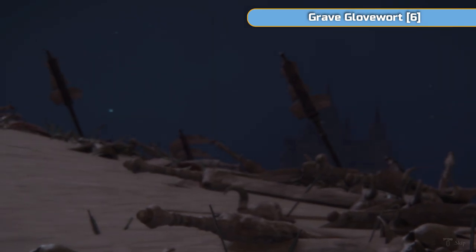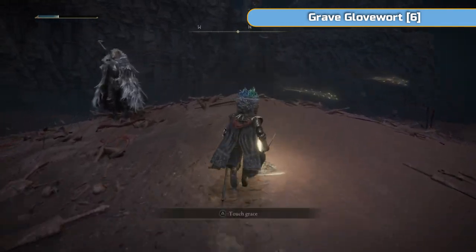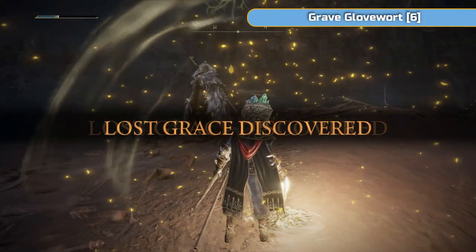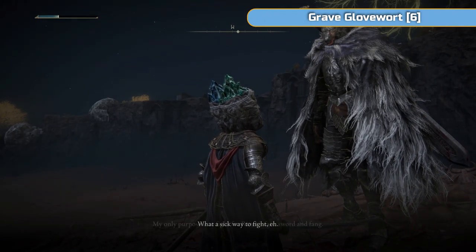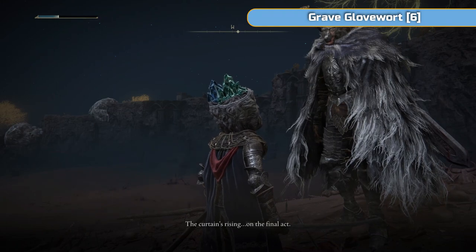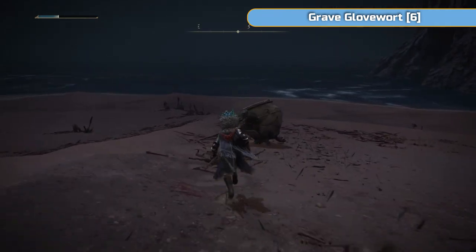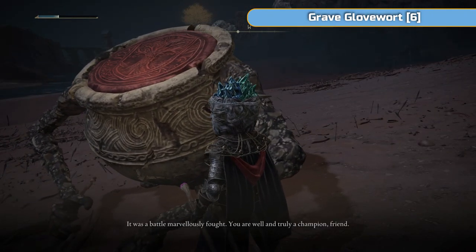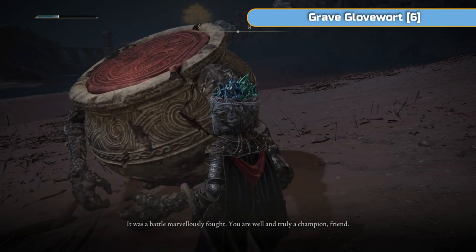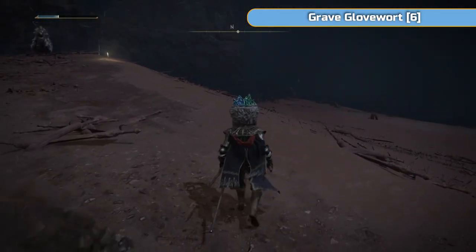Speak to Blaidd — although fighting Radahn is mandatory, exhaust Blaidd's dialogue. Then come down to Alexander and exhaust his dialogue as well. We'll be seeing Alexander again — he's going to be unbelievably helpful the next time we see him. Obviously do the grace point and some leveling: a bit in Intelligence, a bit in health. We're heading somewhere — there is a tomb just head north, following the water's edge and a lake or sea off to the right. It's a really long ride so I'm going to skip ahead.